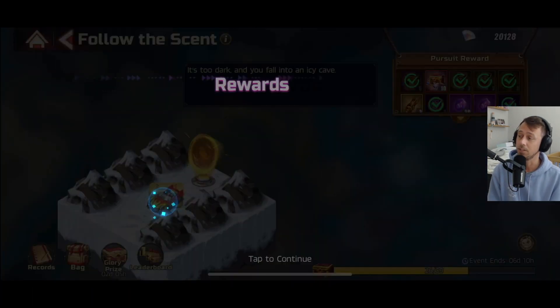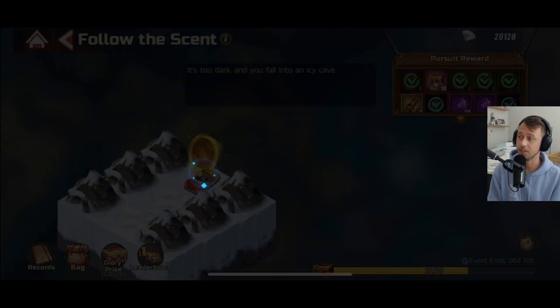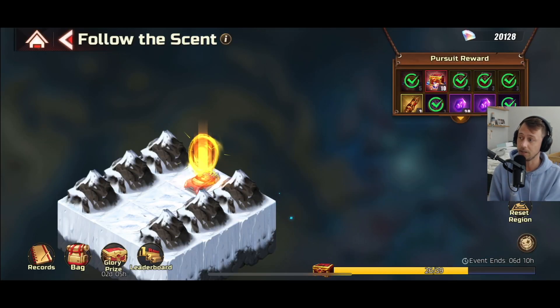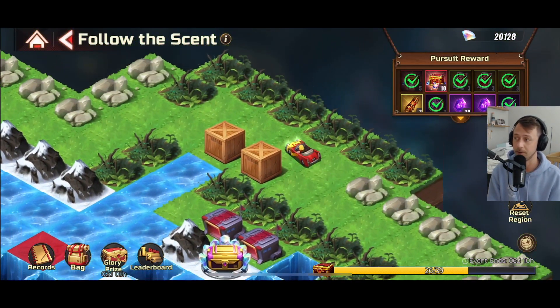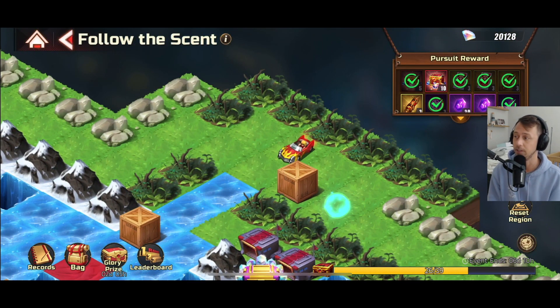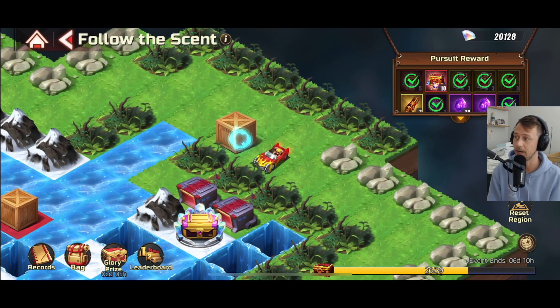Just make sure that you fall down one of the little chasms — it doesn't matter which one, they all fall to the same place. I checked all of them. You don't need to do it more than once, but there is a hidden box down there.